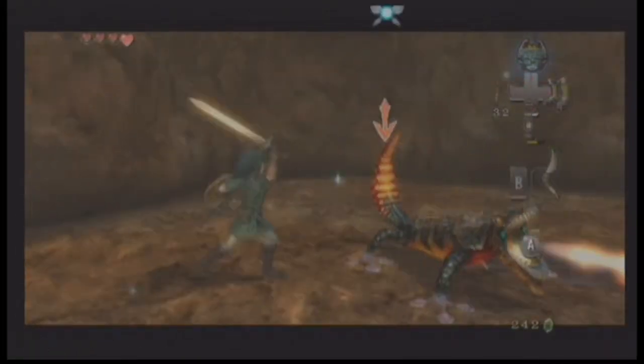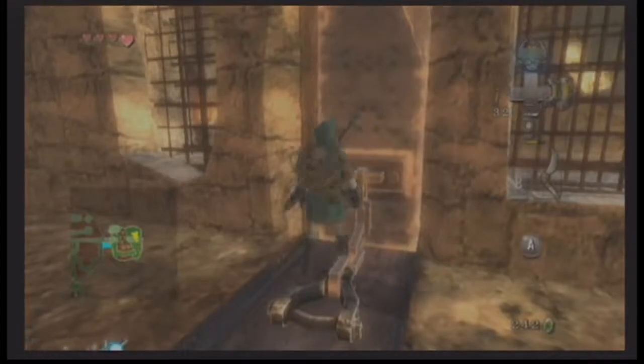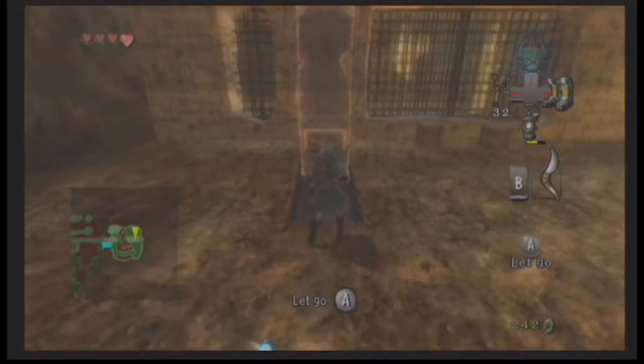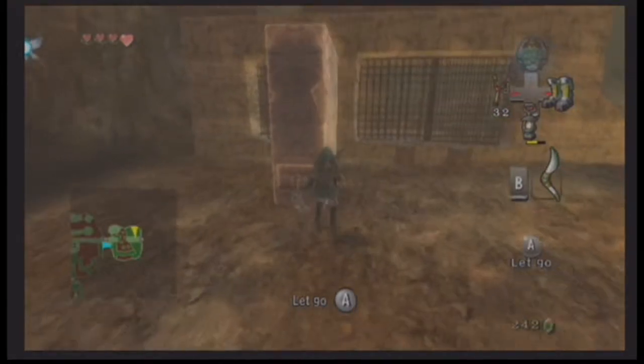These are some new enemies right here. They look like variations of the Lizalfos, but they walk on all fours. If that's what they're going to look like throughout this game, I'm kind of underwhelmed — they're a lot easier than the other Lizalfos. I remember the Lizalfos from Skyward Sword had their gimmick to fit with the game. I think with this game it's not as combat-centric, so they don't have to be that unique.